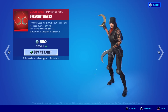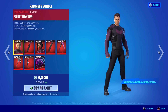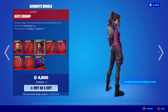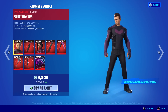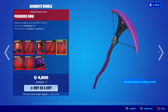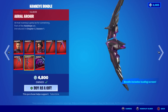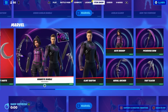The Hawkeye bundle — I was not very impressed with this one to be honest. Clinton Barton with the Hawkeye's Arsenal. But Kate Bishop was pretty sweet — I love the color scheme there. Looks great with the Black Knight shield. Kate's Quiver, Crossbow — I totally forgot about this. The Taut Slicer and the Aerial Archer glider — that is a unique glider. And then the Hawkeyes emote. Look at that background, kind of cool.